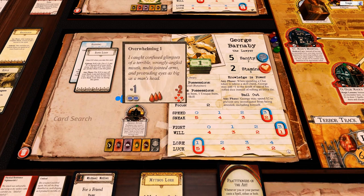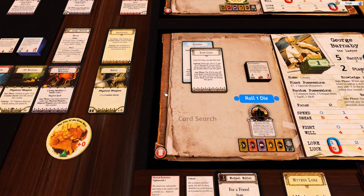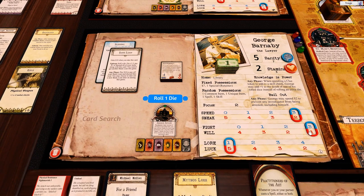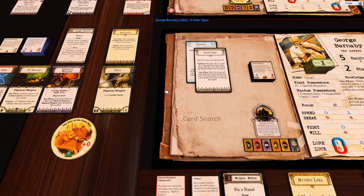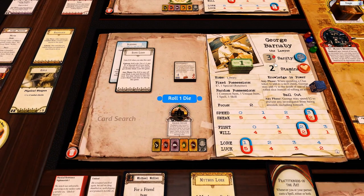He has a will of negative one and he's at one will. I'm going to use his two focus to put his will up to two, so we get to roll one die and hopefully we'll pass this - we are blessed after all. It's a 50/50 chance. Oh boo, we fail that.